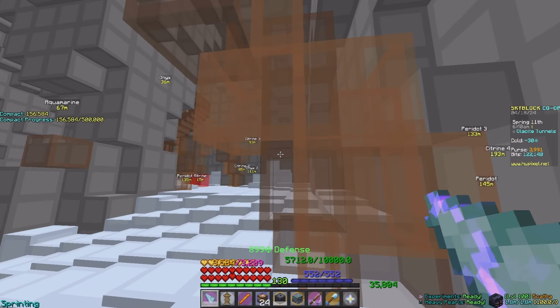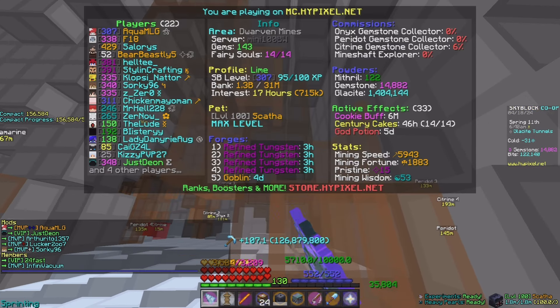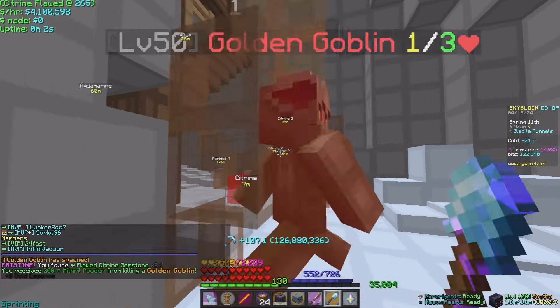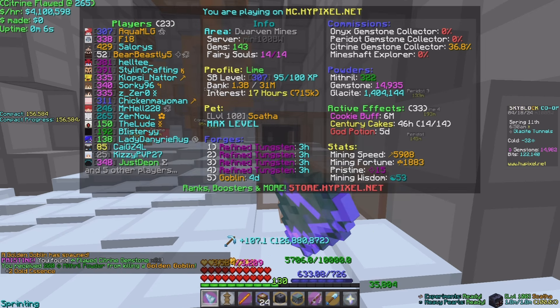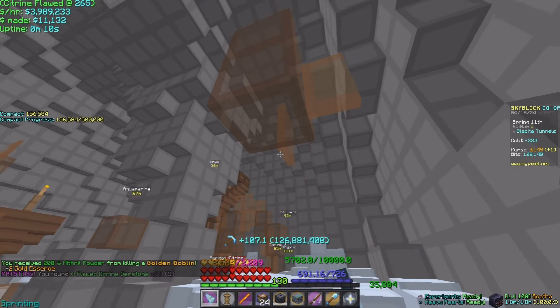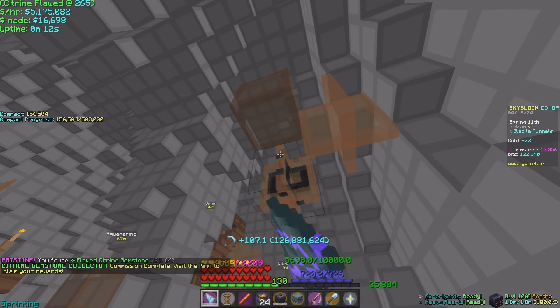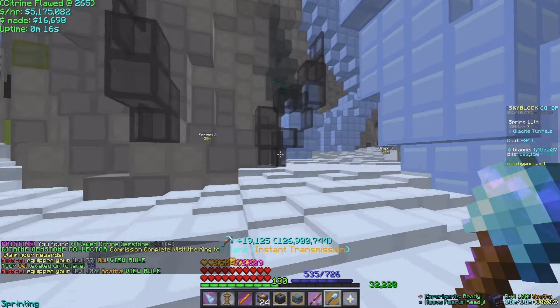Right now I'm in a party — we've got eight people, awesome. We'll be getting mineshafts here and there. Oh, a golden goblin! I never get those. So yeah, I've got a citrine gemstone, collector, peridot, and onyx. This update is really, really fun. I don't normally do Skyblock content video-wise, but...